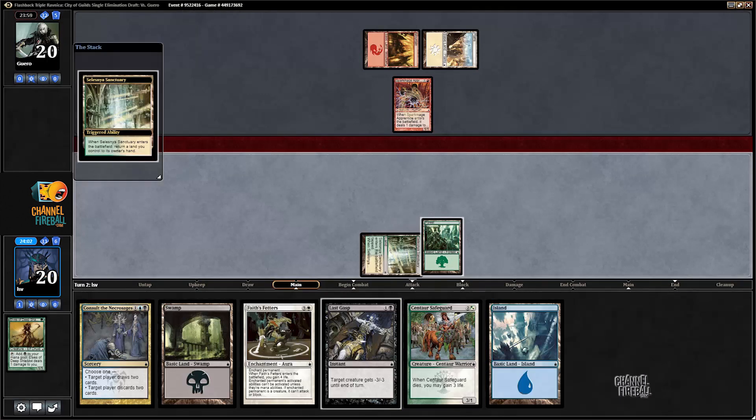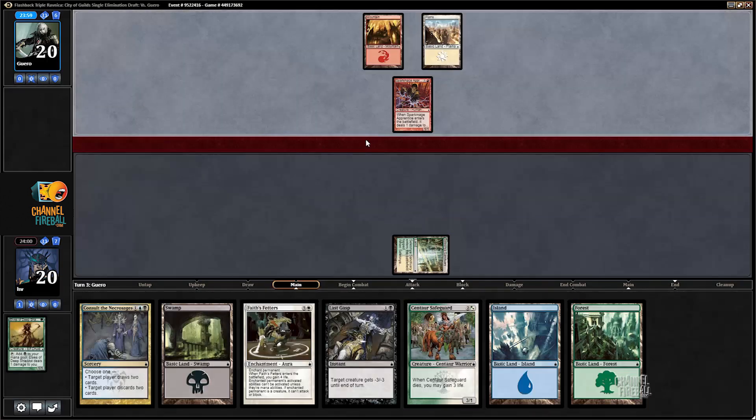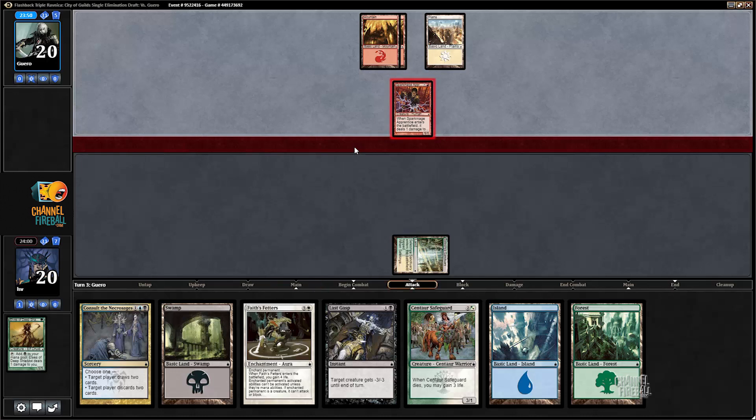Let's just play Celestial Sanctuary. I could have played Swamp and left up Last Gasp I guess, if my opponent plays a Sky Knight Legionnaire — the two-two flying haste — I will regret that. But if they don't then I'd rather just play Centaur Safeguard and not cast Last Gasp on the cards they were playing in the first couple of turns.